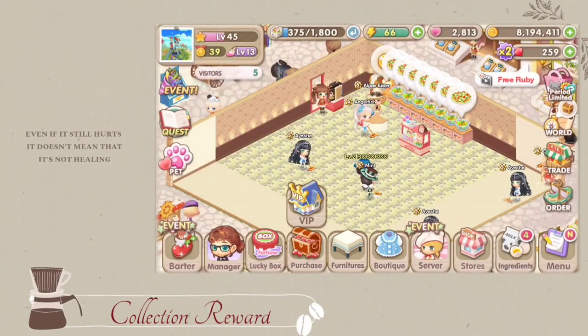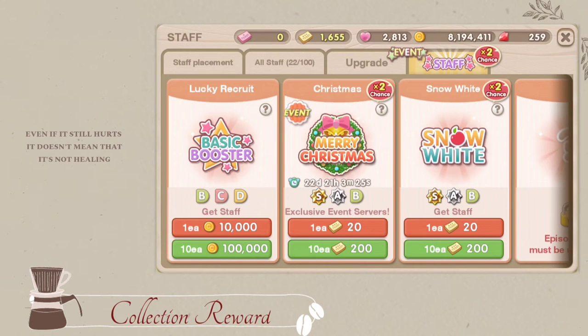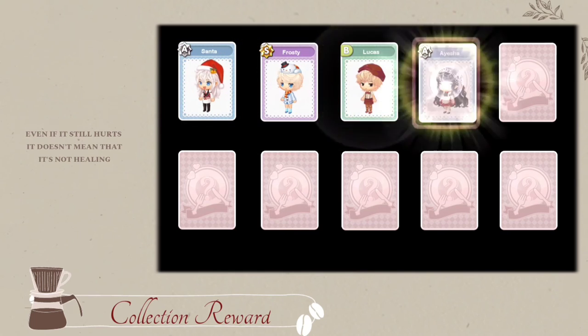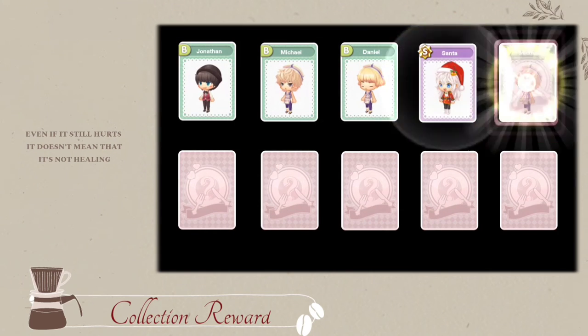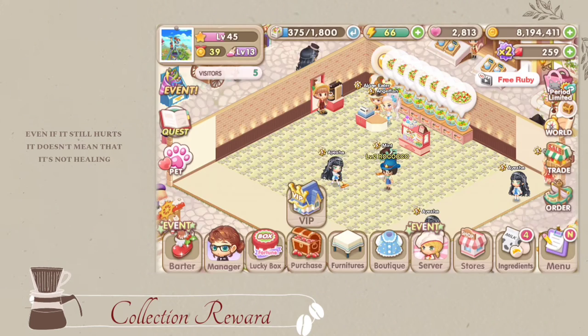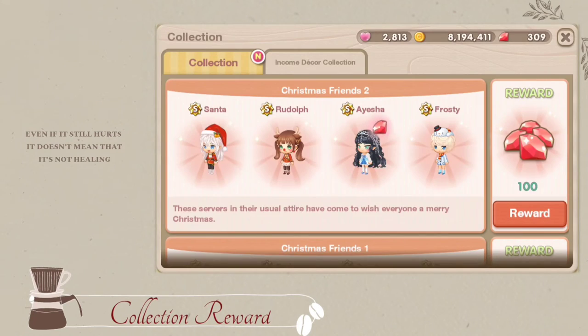The game will give you an enormous amount of rubies just by collecting stuff. You will get 50 to 100 rubies if you collect fairytale and event stuff which are A and S grade. You will also get 5 to 10 rubies if you collect the lower grade stuff. So just keep on collecting them.